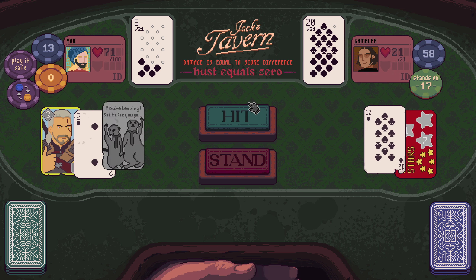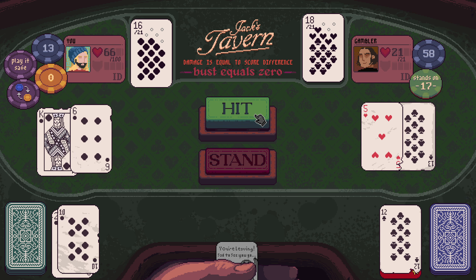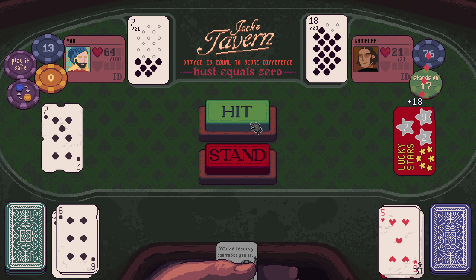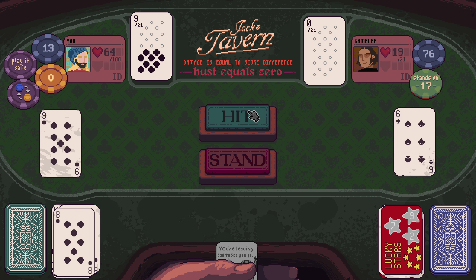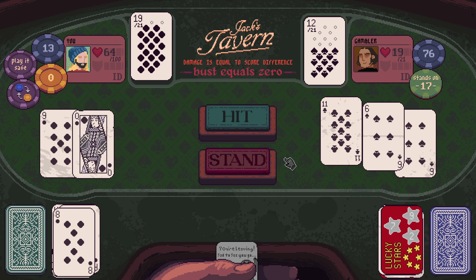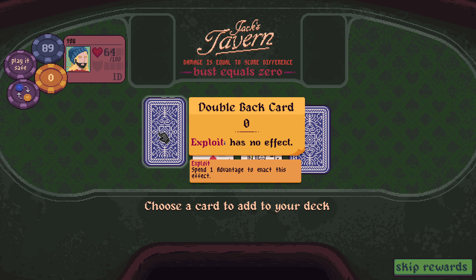That's a shame. We do need to find some healing. I guess we do have that loyalty card. I'd love to know what the actual math on Lucky Stars is. Good round over. Double Back card — zero exploit, has no effect.